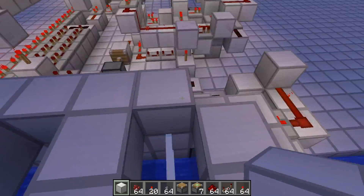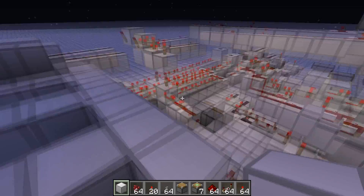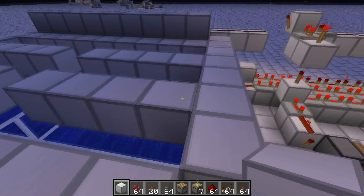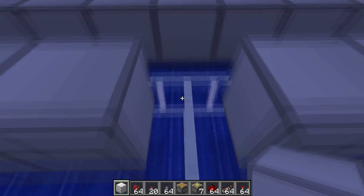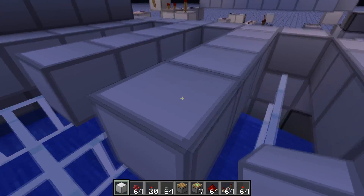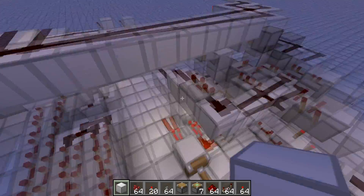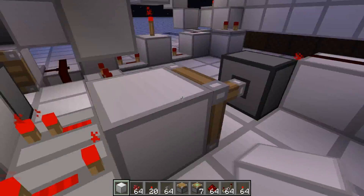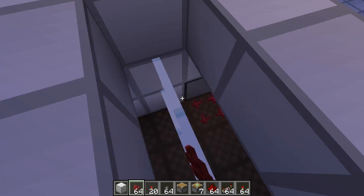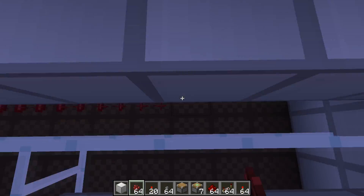As you saw, the piston got activated again because the water flowed. There you see — this long delay is to keep the water, because the nether wart in the last row is derived back here. And this is soul sand, don't forget that. There you go — it all resets, and this here gets activated again because water retracts.